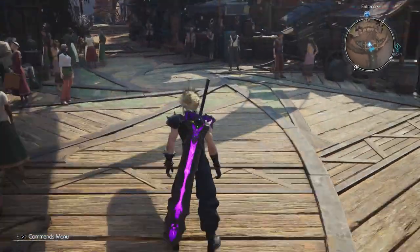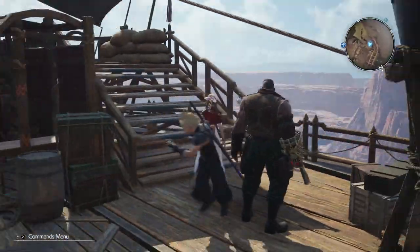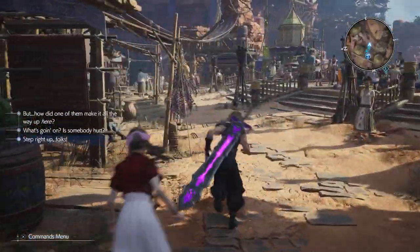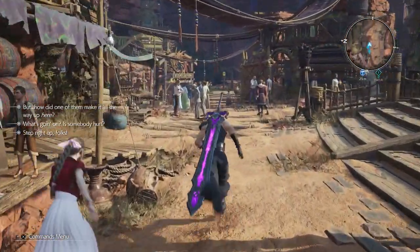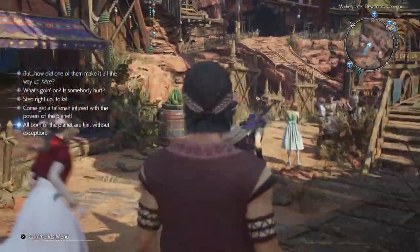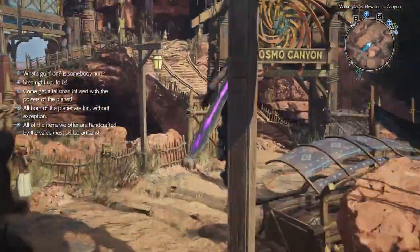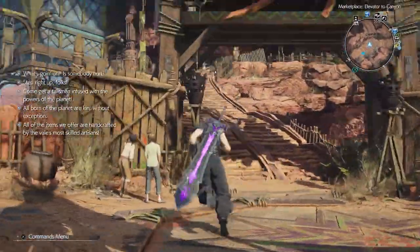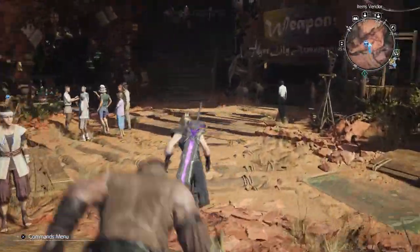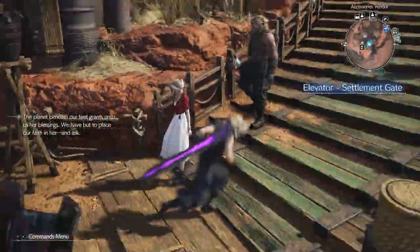If you wanted to go to a lower level, at first I thought you needed to get the Chocobo to glide down, but that's not true. So what happens is you need to come here, run over here, and if I got this correct, it should be over here. You go over here on the left side — there is an elevator.